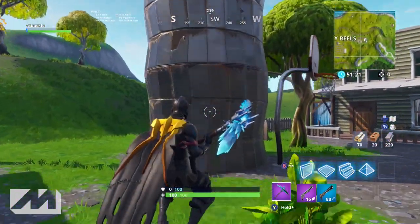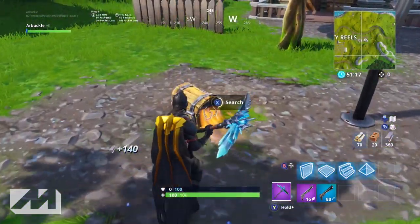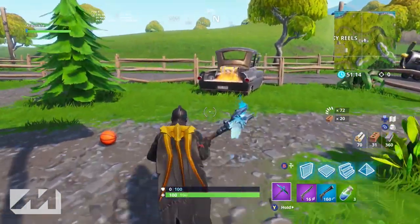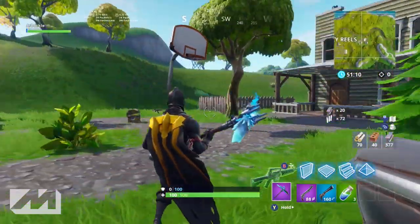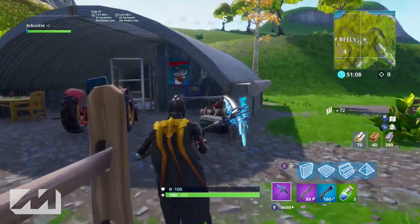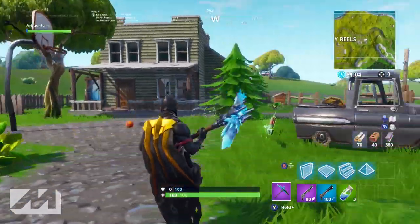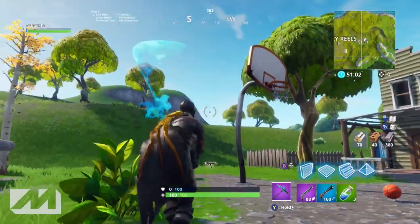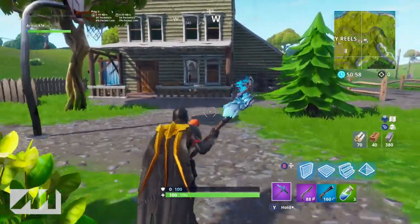Then you have this giant silo thing — there's most of the time a chest in here so you can check in there and get some stuff. And then there's a chest in the back of this truck. Keep in mind we are playing in playground mode, so there's not always going to be three chests right there — most of the time there's probably only going to be two between these three areas. Make sure you check the back of the truck, under this giant silo, and then in this little area back here.